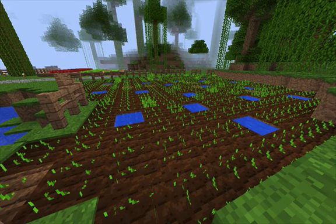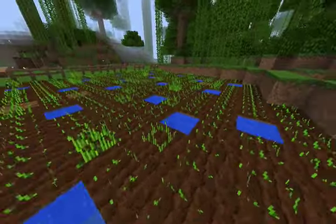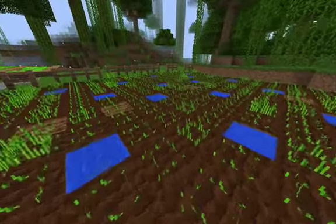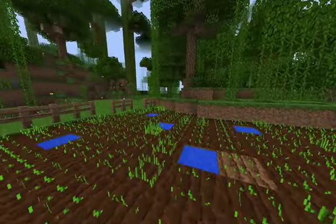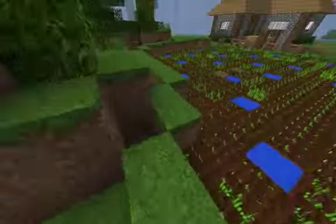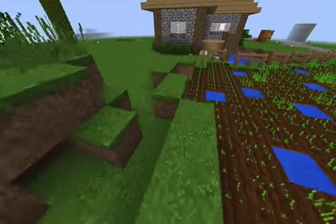Doesn't that look absolutely beautiful? We're ready for the next step on the wheat field, which is basically just finishing up the fences. These aren't meant to be here — these are meant to be replaced by fences. I forgot to do that.